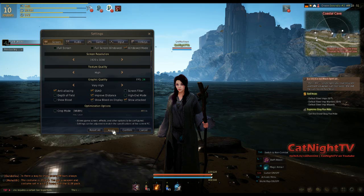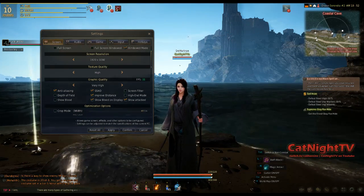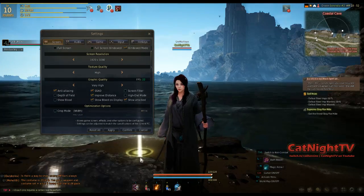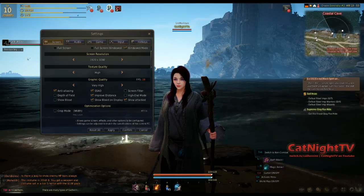Let it do its thing and you can see a huge difference especially in the clarity of this rock here. It's worth having texture quality set to high. Unless you're really struggling, you usually don't need to set it to low.